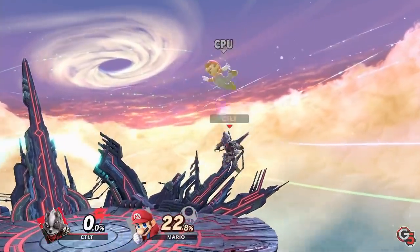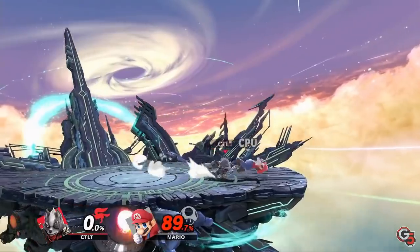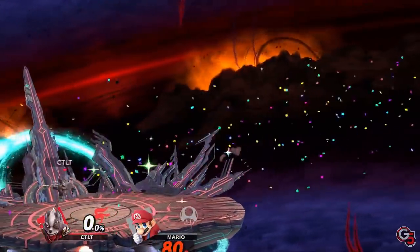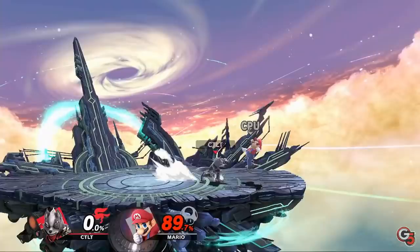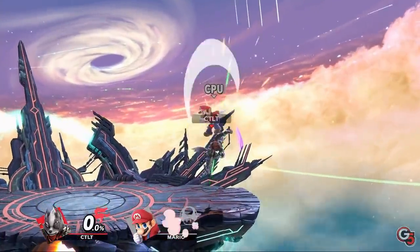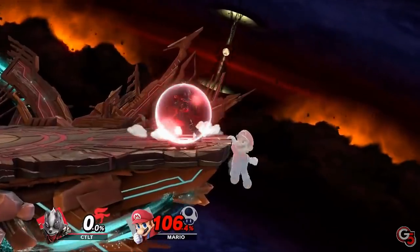Advantage state is more than just combos though. Study how your character juggles, traps landings, edge guards, and ledge traps. This may sound like a lot, but you only need a basic idea of one or two moves to use in each of these situations, and they'll usually be fairly intuitive. Most characters are going to juggle with up air, ledge trap with back air and grab, etc.